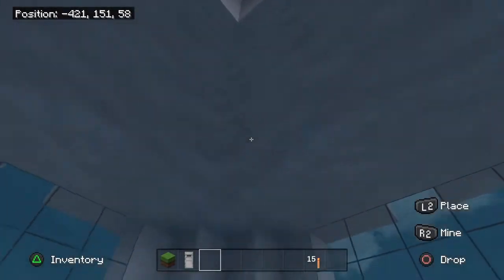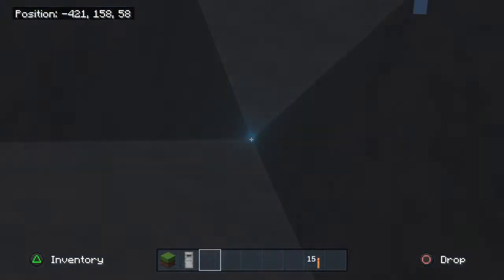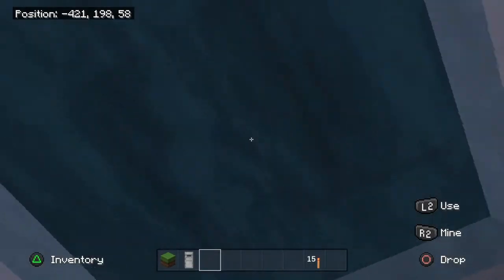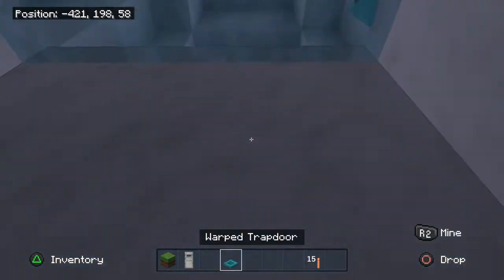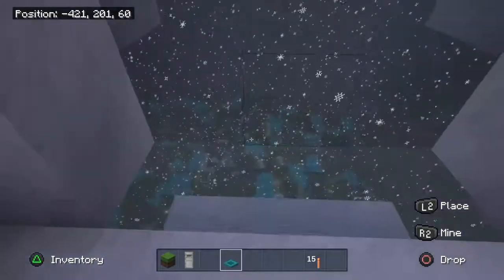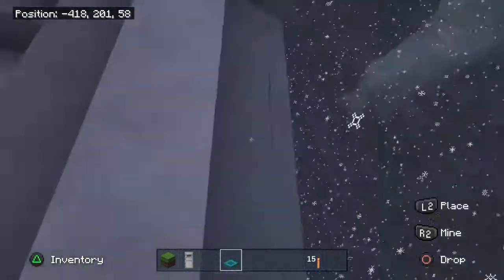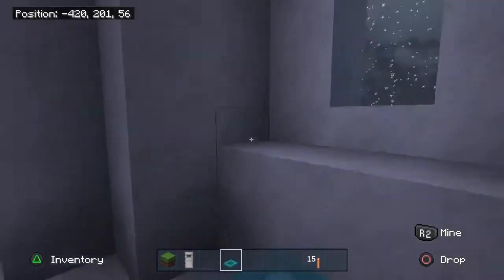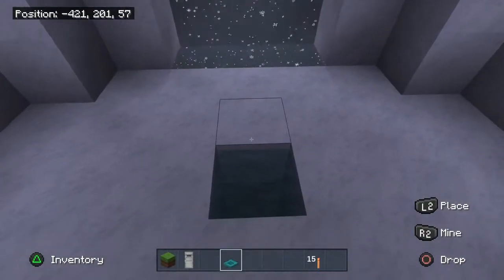Go up a little bit further. Here's another beautiful room. I haven't really decided what I'm going to use these rooms for yet, but I know what I'm going to use this one for. Yeah, that's to stop people from getting in. And I got a beautiful view of the city. And snow — my windows are made of ice. I like it.